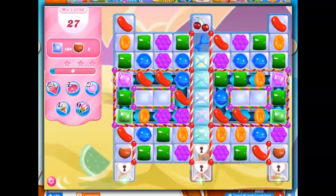Hi friends, this is Susie, your gaming guru, here to help you solve the puzzle of level 6196 in Candy Crush Saga, where we have 27 moves to clear out 104 jelly and collect two ingredients.